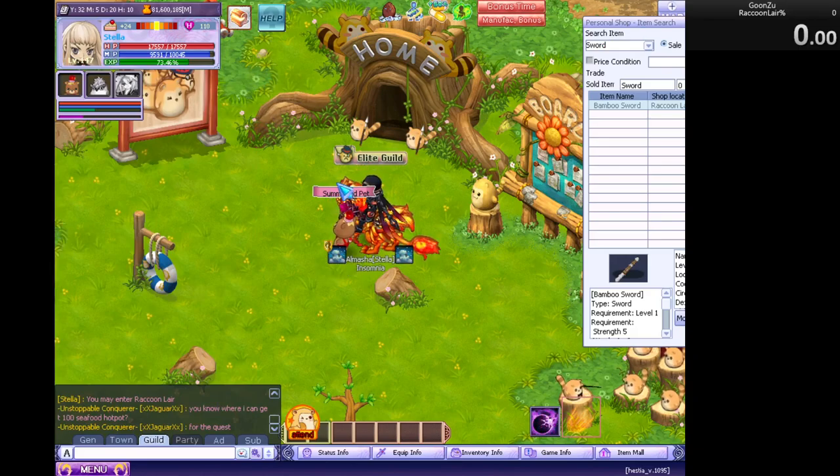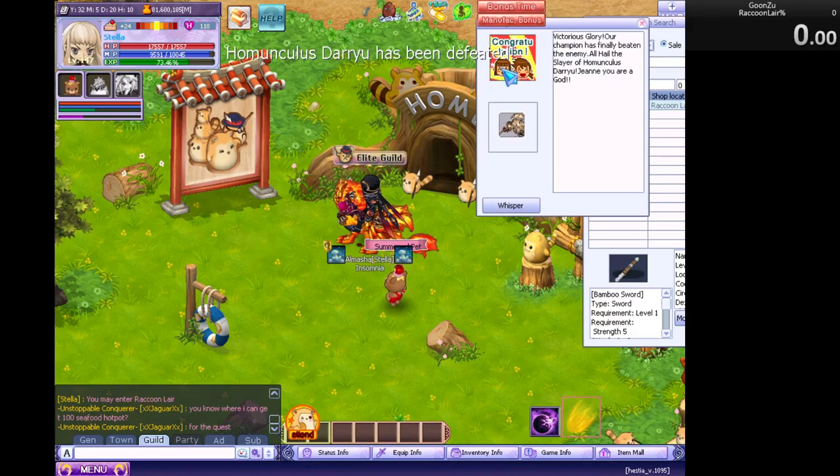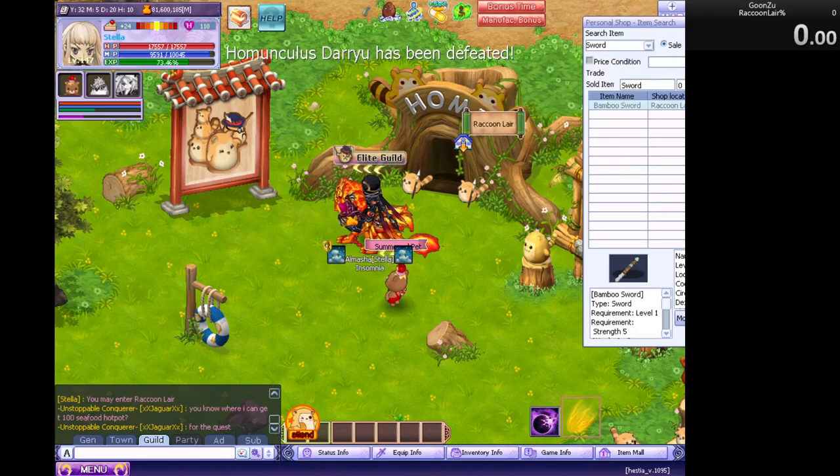I had to rerun the dungeon before setting this glitch. The timer will start when we enter the Raccoon Lair, so I'll try my best to work with OBS, work with lack of global hotkeys for this game, and work with my own brain so my own brain won't troll me.